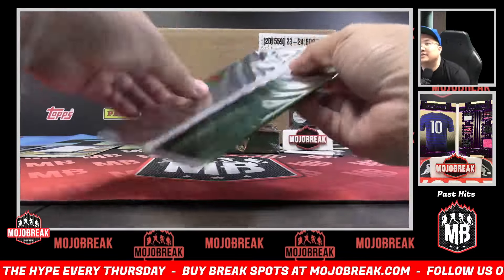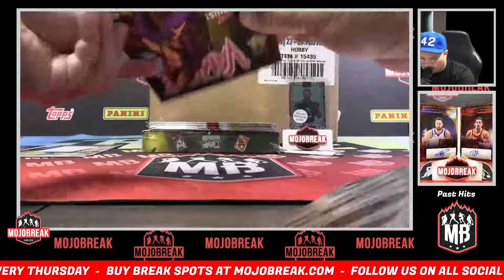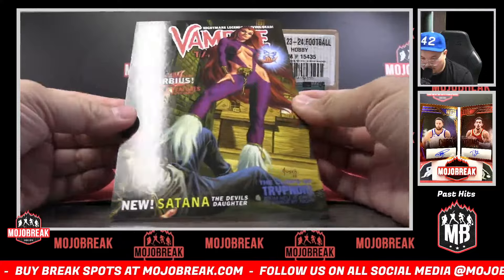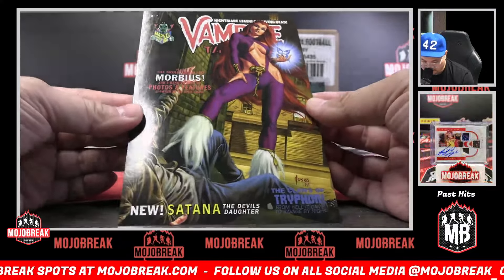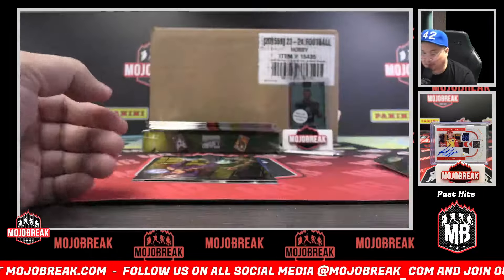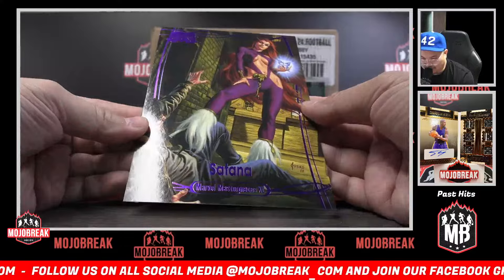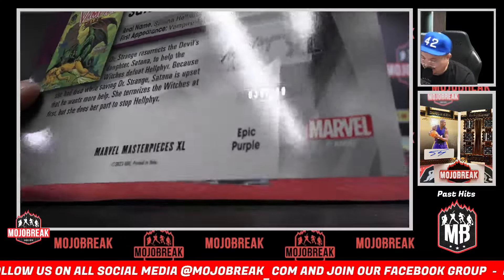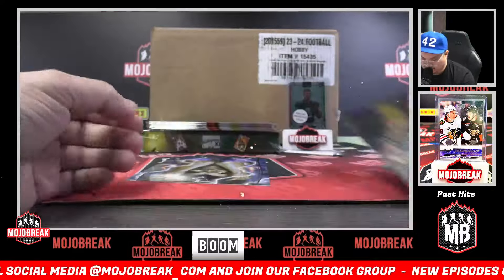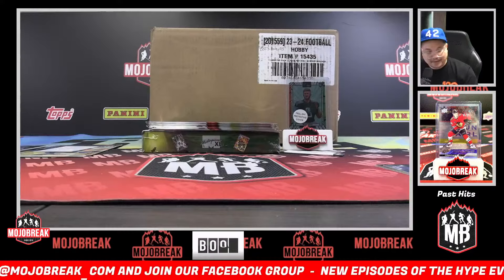Pack number five, also for Steven on the bonus spot. Cover — Vampire Tales, Satana. You got the purple foil Satana purple foil parallel, character color match, 30 out of 199 on the purple. And then a Legion base card closing out pack number five.